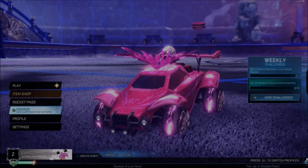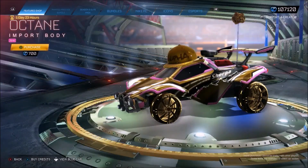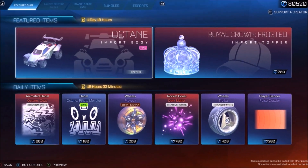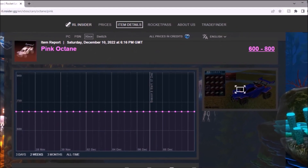If you couldn't tell already, I'm still so ill — it's ridiculous. But of course, we checked the shop in Season 8, there's a pink Octane there. And then on Season 9, it's still there. I don't know what's going on, I don't know why it's still there. But on the spreadsheet right now, it's around the price you're going to be paying regardless.